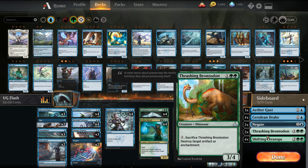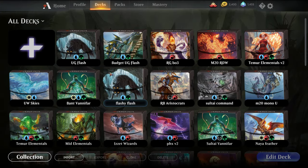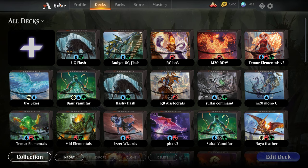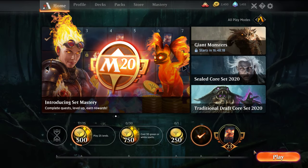We also have Aethergust versus the Gruul-based Dino matchups, Cerulean Drakes versus Red-based decks, and Negates and some Brontodons versus Nexus. This is actually the second time I've recorded the video — had some issues with the client. I was playing Frank Lepore from Channel Fireball and we were having a really good match on his stream, but my video got corrupted. I'm going to play one to two games in ranked Best of Three and then one to two games in ranked Best of One, depending on how long the games play out.